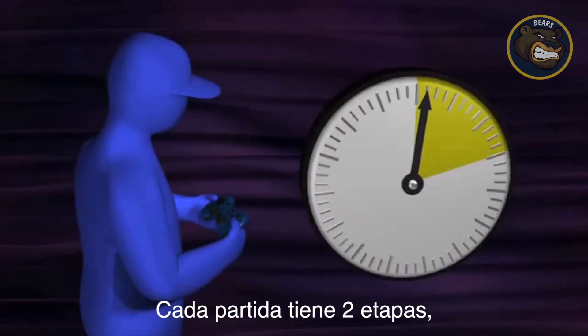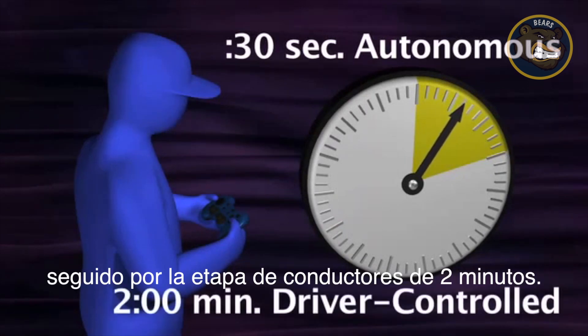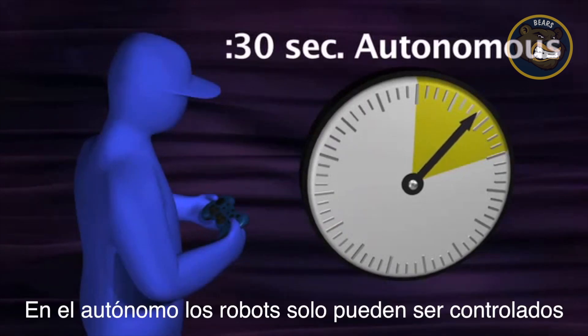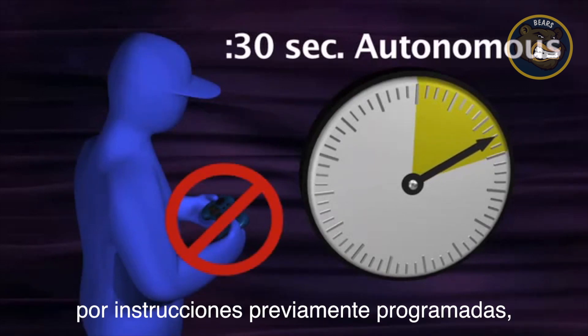Each match has two periods: a 30-second autonomous period immediately followed by a two-minute driver-controlled period. During the autonomous period, robots can only be controlled by pre-programmed instructions.